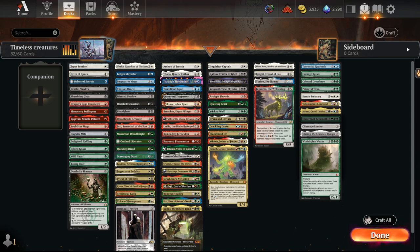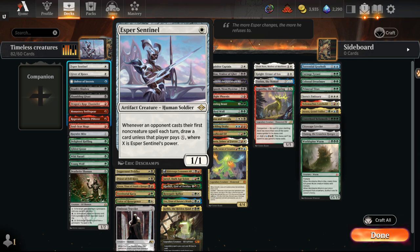First in the installment of 'depends on how much Bowmaster there is': Esper Sentinel. Very powerful card — it's played in Modern. Tax effect that really punishes your opponent for casting non-creatures. Plays into artifact shells and human shells. Just a really good all-around creature. Can definitely see play, but incidentally gets hit by Bowmaster, so kind of rough.